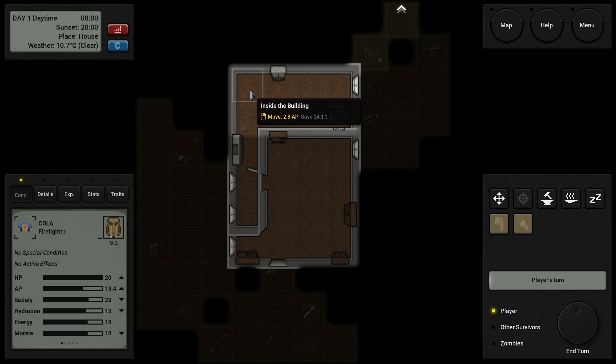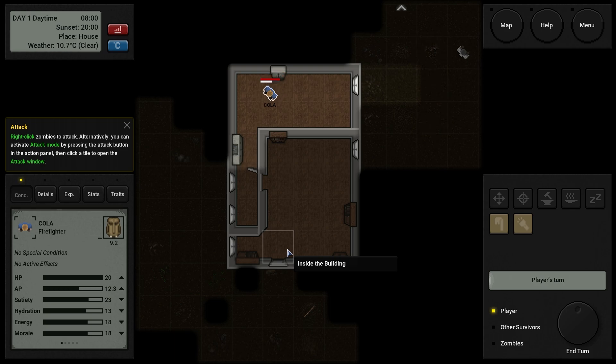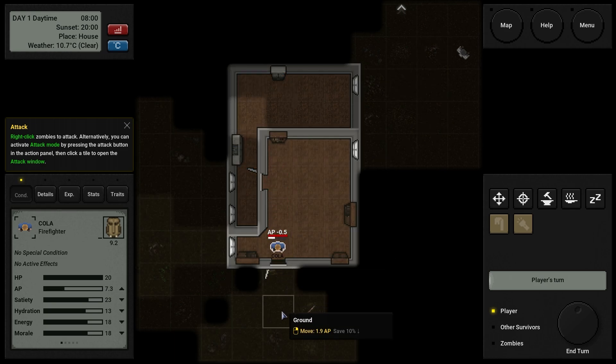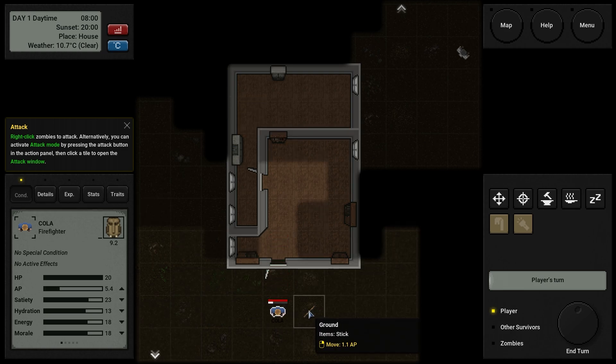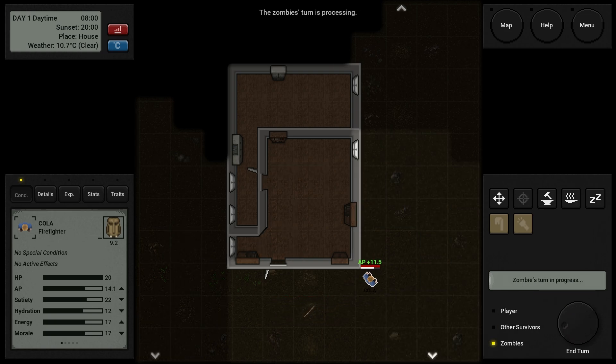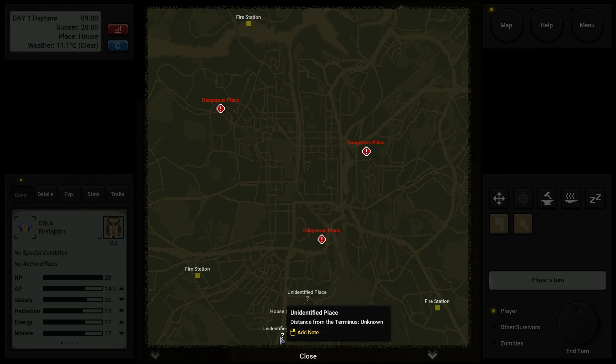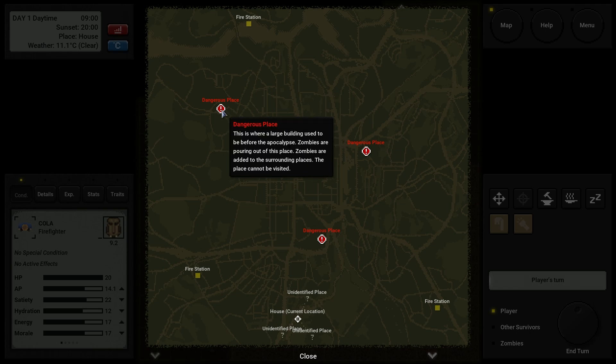Did the zombie see me? He did not — he's moving away. Let's move down and get out of here. Open that door and end our turn. Let's check the map — current location is here, unknown place. There's a fire station over there and one here. Where's Terminus? It doesn't know yet — I need to find a radio.